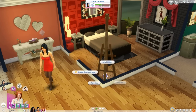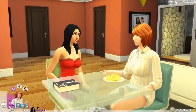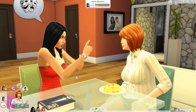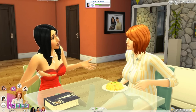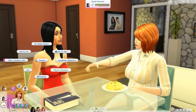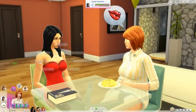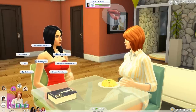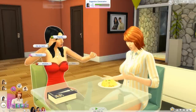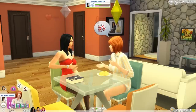Let's enable this emotional aura and do a flirtatious joke. They're chatting in the kitchen — not the most ideal situation but okay. She's still feeling flirty, which is good — that means our romantic interaction should be successful. They've already kissed, so as long as she's in a good mood she should react positively to all of these romantic interactions.